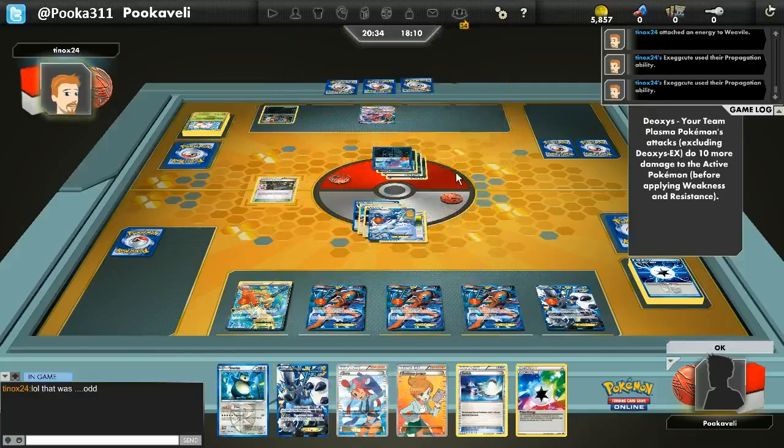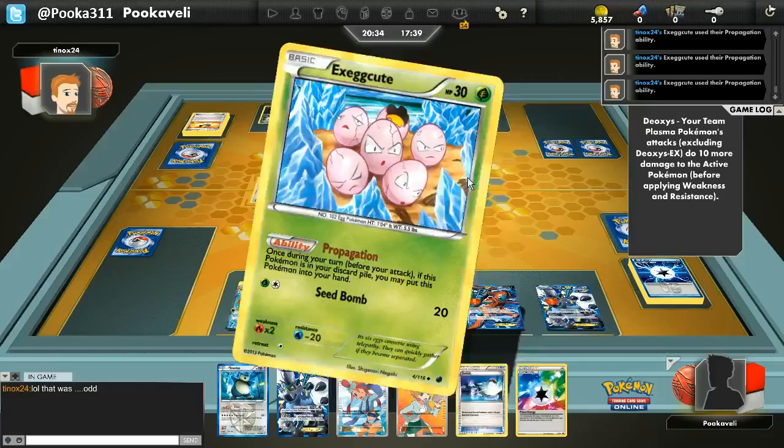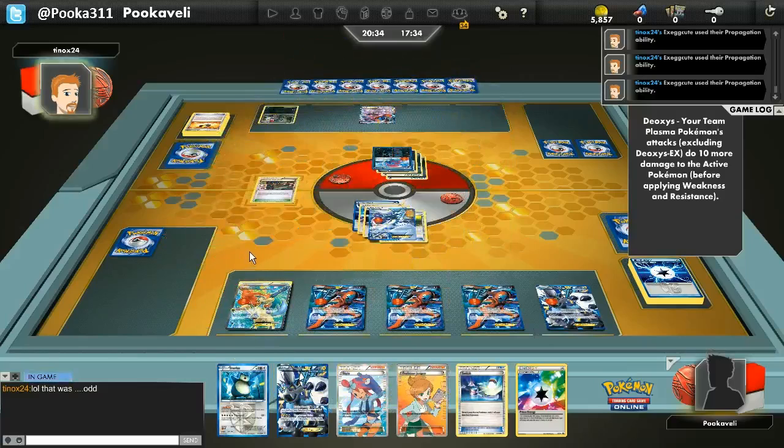Will Lugia survive? And — no! An Ultra Ball. Oh man. This was a brutal game. I missed that Catcher too — if I would have gotten that, I would have knocked out this Weavile before it got powered up and I'm pretty sure I would have won. But hey, this was just not my game. And the Exeggcutes are gonna roll back into his hand, and they're about to scramble my Lugia into a million pieces. Weavile is gonna just Vilify and finish me off.